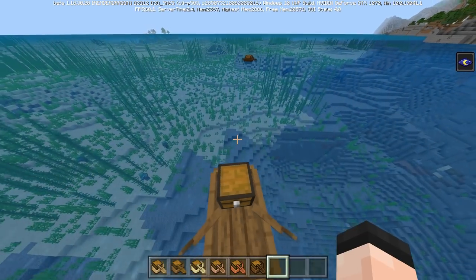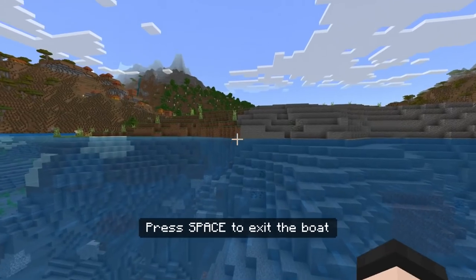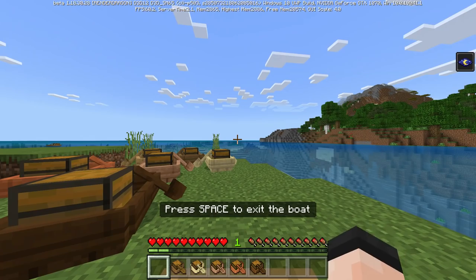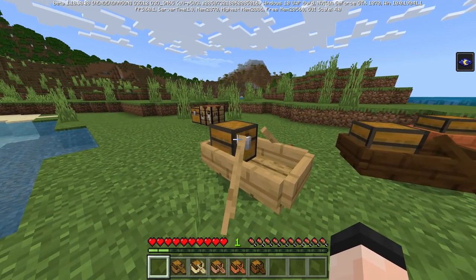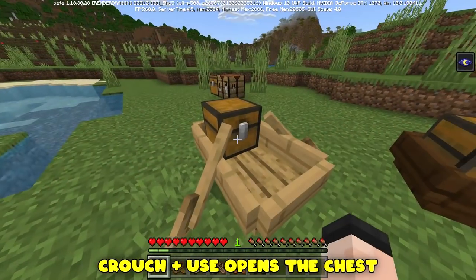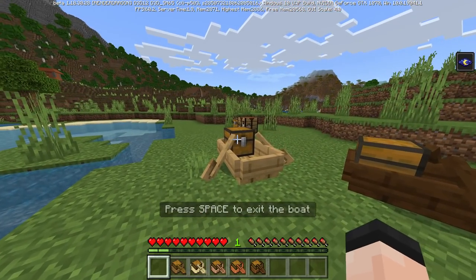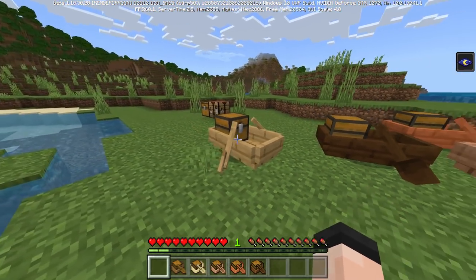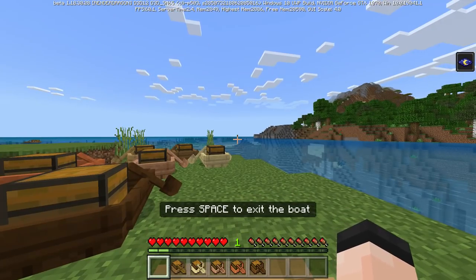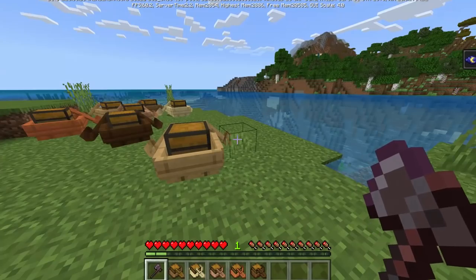Outside of the chest boat, how do you access the chest? If you aim at the chest, you just get in instead. In survival: you use the chest boat to get in, crouch to get out, then crouch and use it aiming at the chest to open the inventory — though the targeting seems a little strange. You can get into the boat from farther away than you can access the inventory, which is a bit odd.